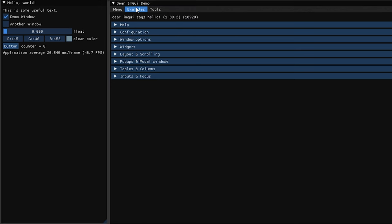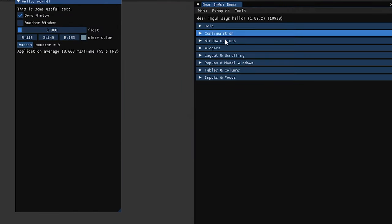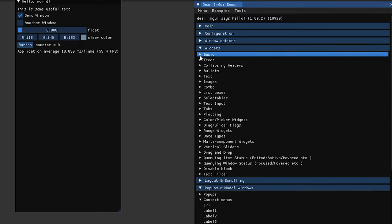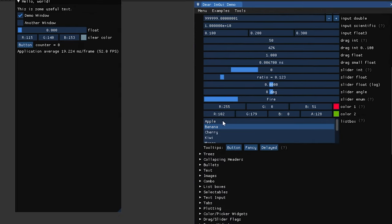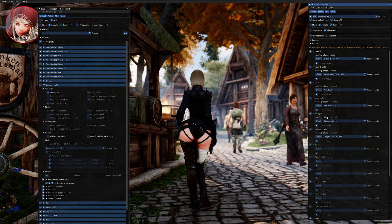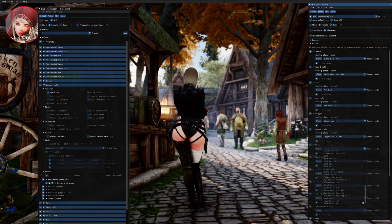Behind the scenes, Wheeler utilizes the powerful ImGui library as its front end. This library enhances the mod's functionality and visual appeal, ensuring a seamless and polished user experience. ImGui is a favorite among C++ developers, and its integration with Wheeler is a testament to the mod's dedication to quality and innovation.